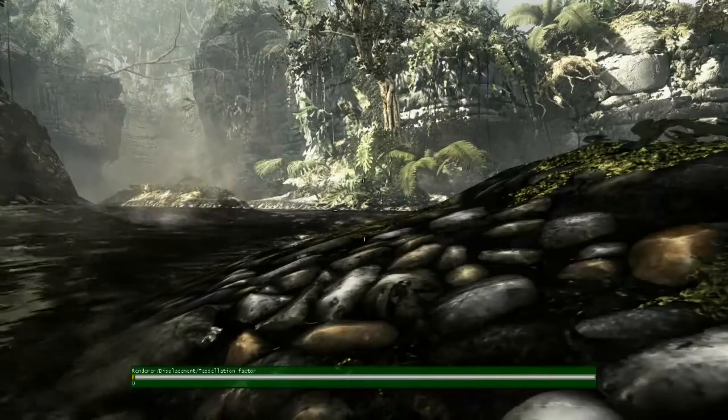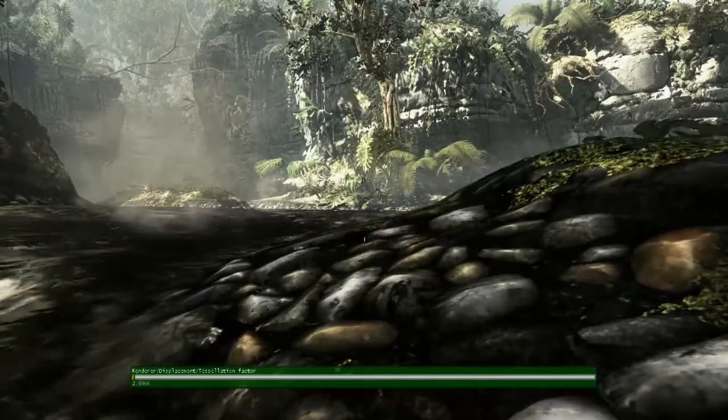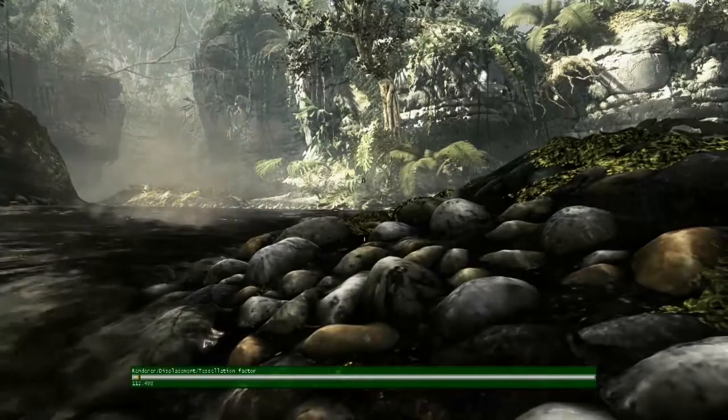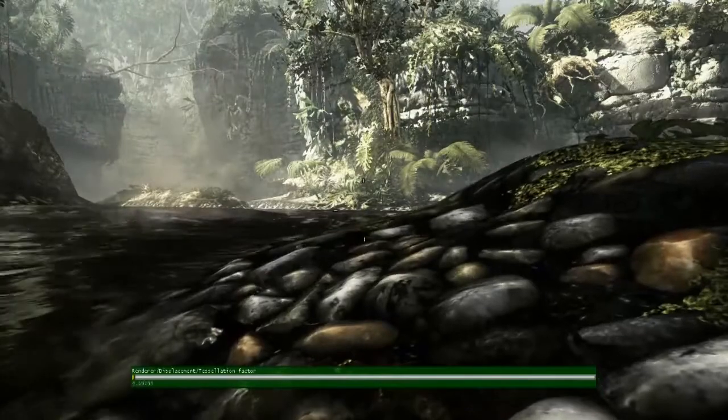So with displacement maps off, you can see that the rocks on the riverbed are basically flat. However, as we slowly turn on displacement maps, you can see real geometry — the rocks, the nooks, the crags actually grow. This is a significant increase in geometric fidelity that is happening in real-time in our new engine.